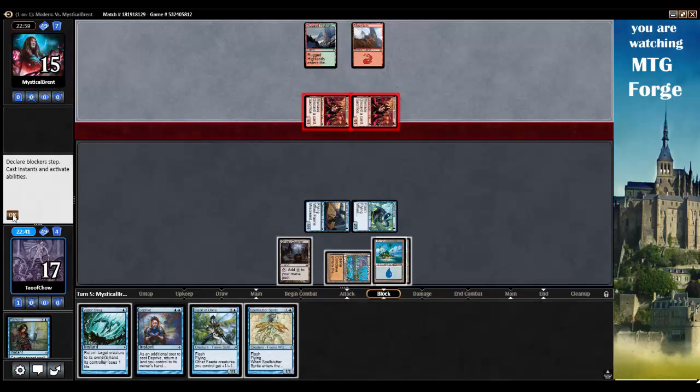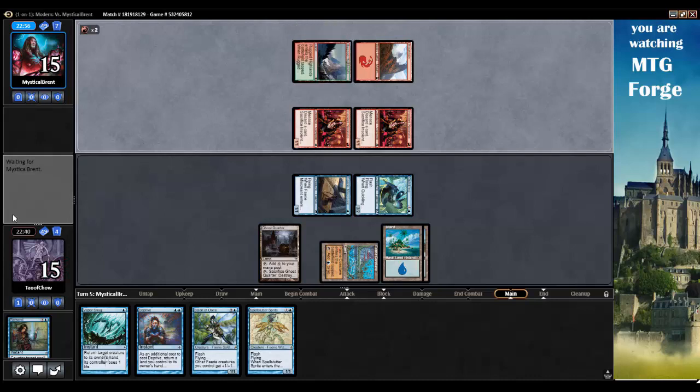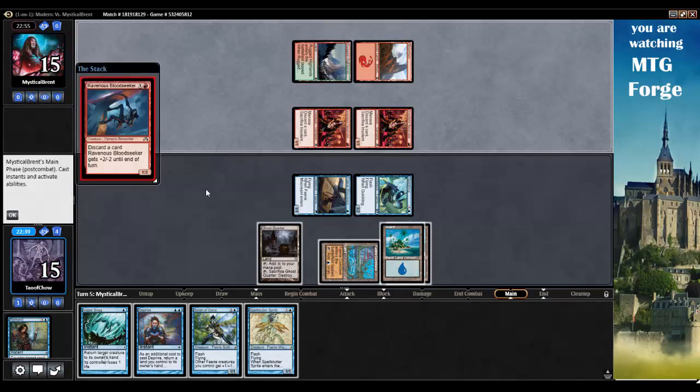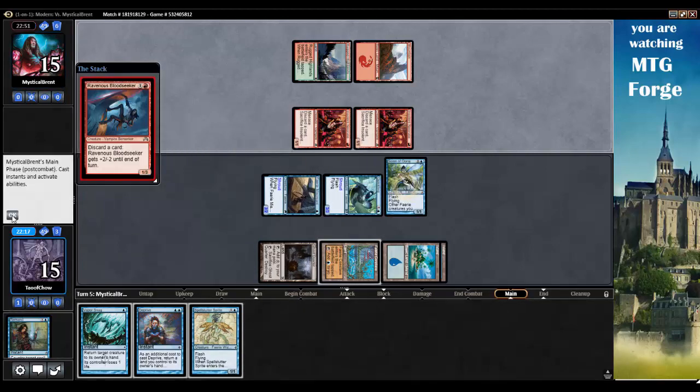They're going to probably cast Might of Old Krosa. What are they doing now? Discard a card — Ravenous Bloodseeker. Do I let them have that? It's a discard outlet. Let's go Spell Snare Sprite against that. Actually, no — I'll let them have it. I'll just get in my Scion.